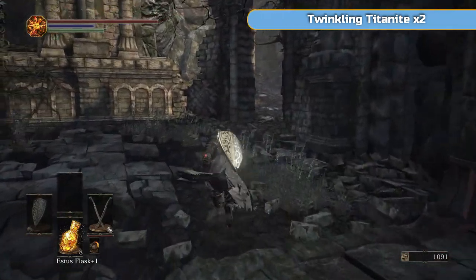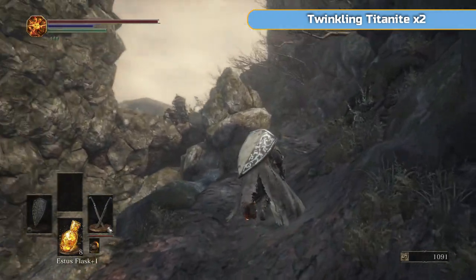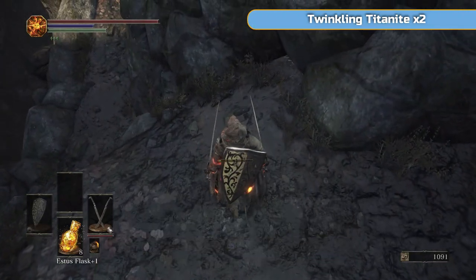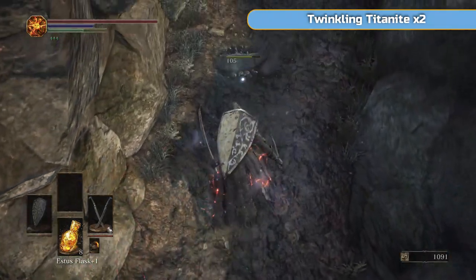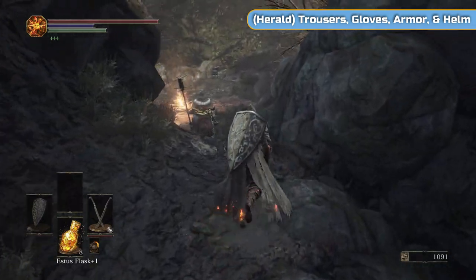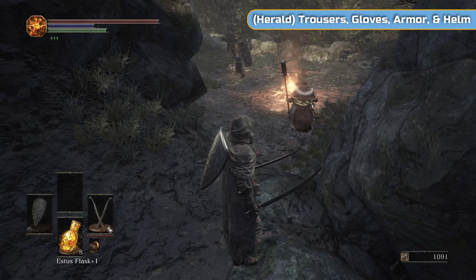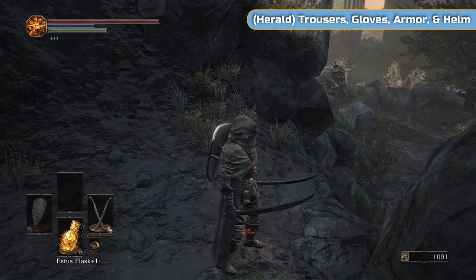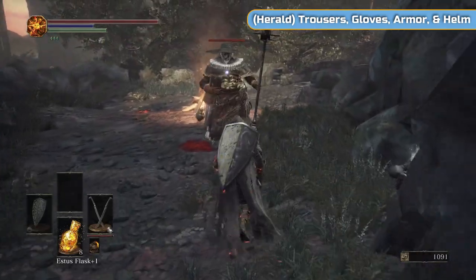So back to the end of Road of Sacrifices and we're just going to tie this area to the next one and finish it off. At the end of the last video, hopefully you did buy the Crystal Sages Rapier instead of Crystal Hale. Don't worry if you didn't. It just helps with item discovery. Item discovery is a weird stat — it boosts your chances of enemies dropping something, though it doesn't specifically increase the chance of them dropping the rare thing.